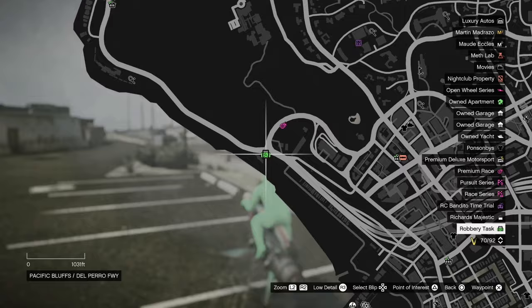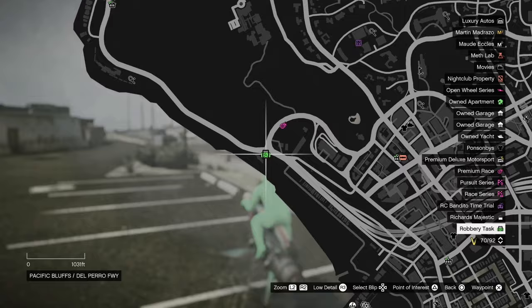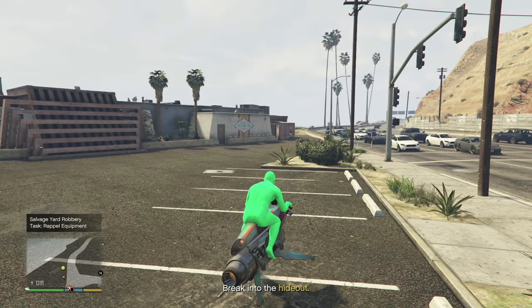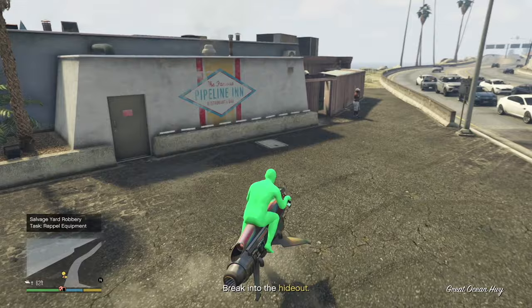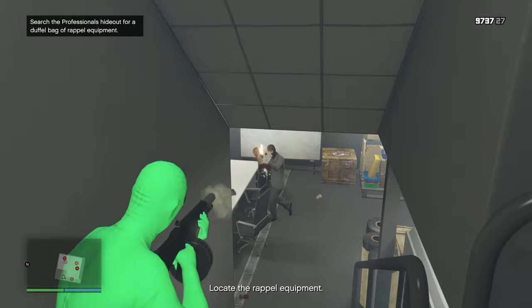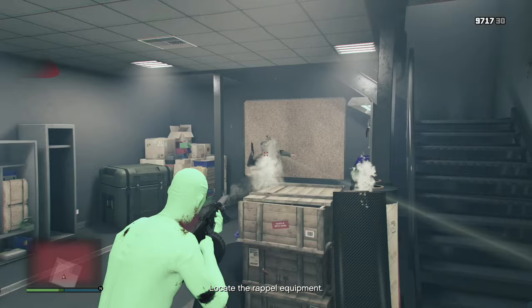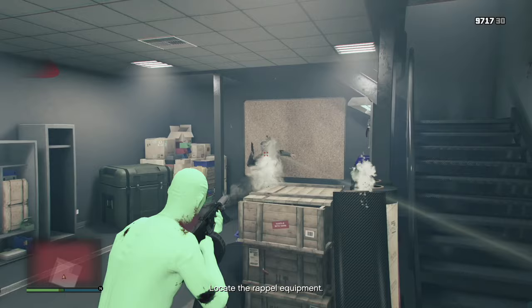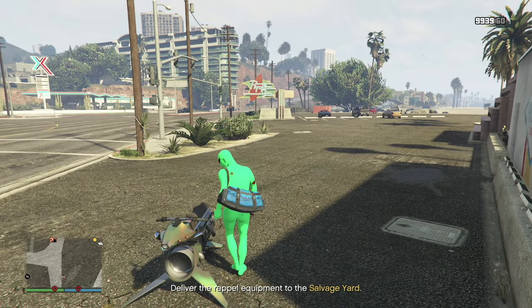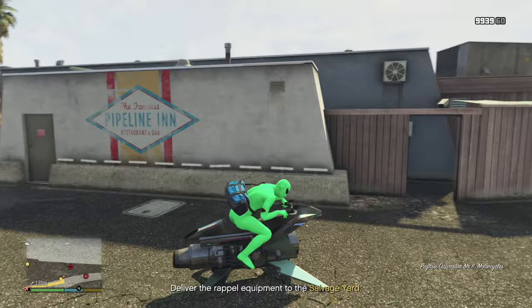Next on the robbery task list is another green bag — we have to contact Jamal and begin stealing rappel equipment for the podium robbery. Click the right arrow. We break into the hideout located a few feet away — take out the person just in case and go to the yellow portal. We locate the rappel equipment on this duffel bag that's on a bench. Take that and exit the hideout — there will be two NPCs at the top of the stairs. Deliver the equipment to the salvage yard and that's the end of the mission.